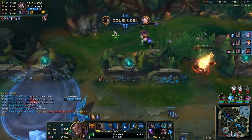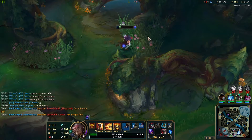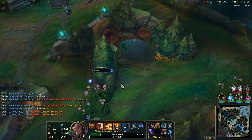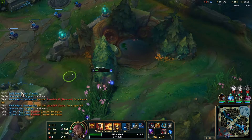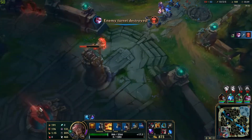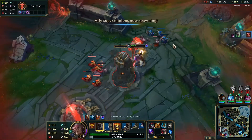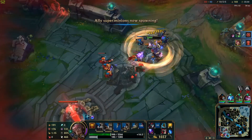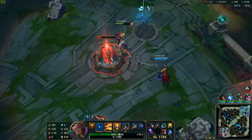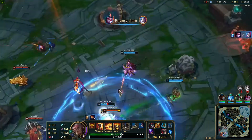I should walk off because he will kill me. He is slowed down so he can't do much now. Going to ping that he hit the objective for the team. I need to participate in this fight. The team is fighting — let me join too.